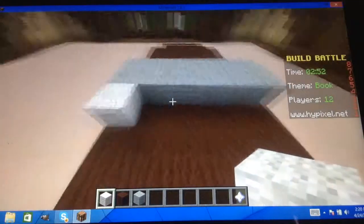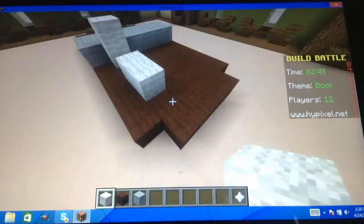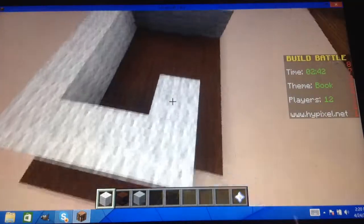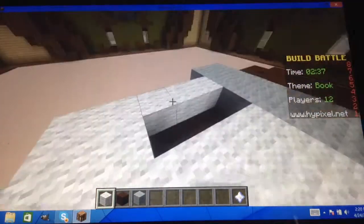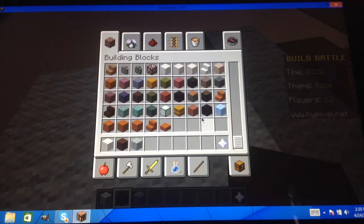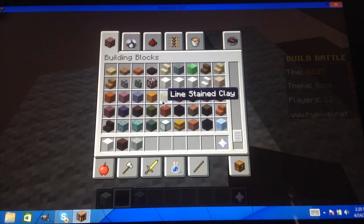Now I need pages — pages of a book right here. This is totally a page of a book. I don't see dark gray, so I'm just going to use the quartz.